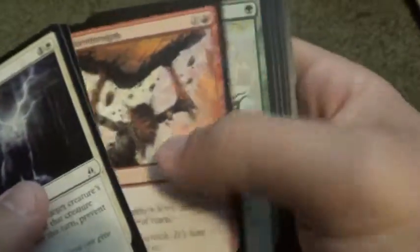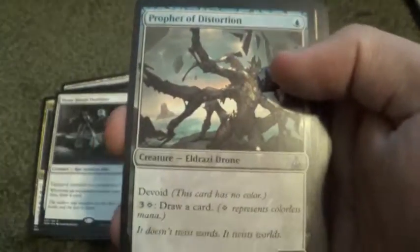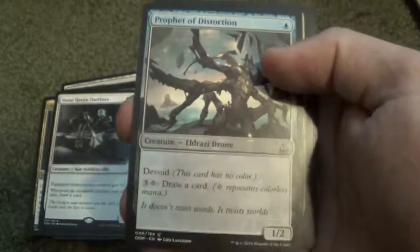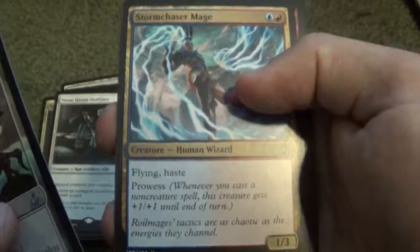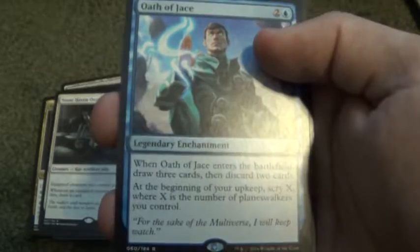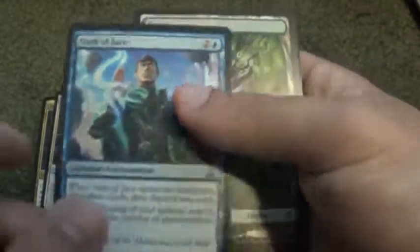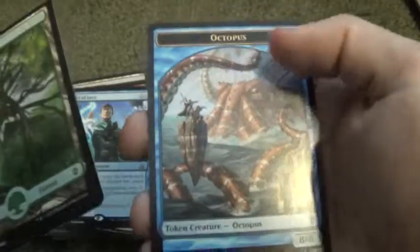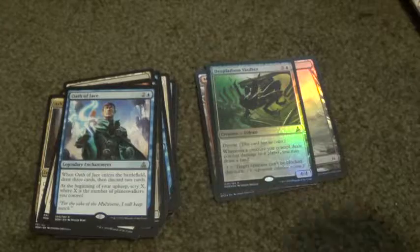Scroll through the Commons really quickly. For Uncommons: Prophet of Distortion, Storm Chaser Mage, Tears of Valakut, and an Oath of Jace. Pretty cool. Forest and an Octopus Token, which is pretty interesting — I have not gotten one of those before. That's pretty cool.